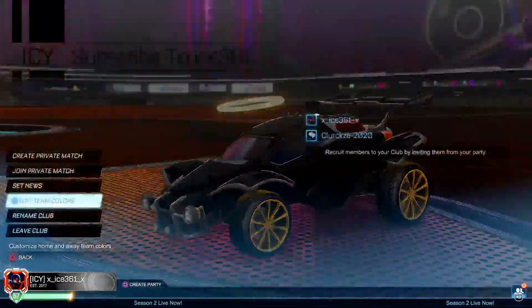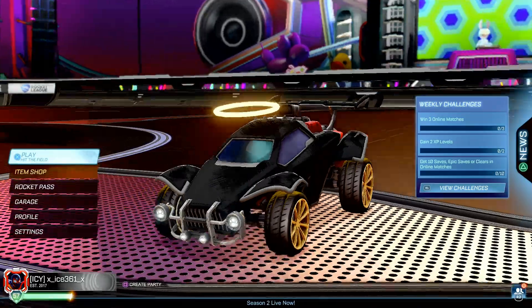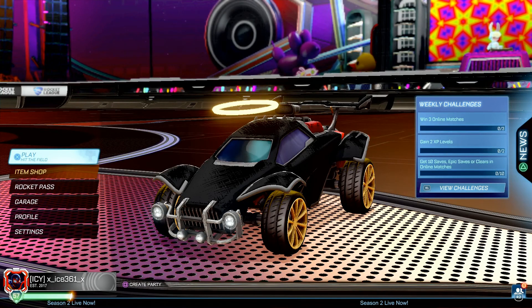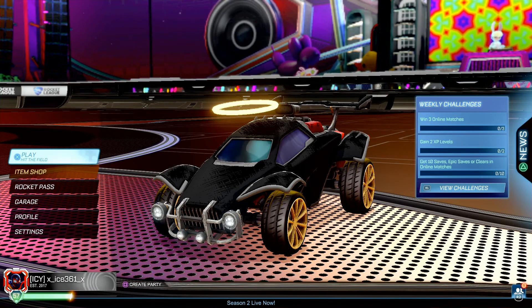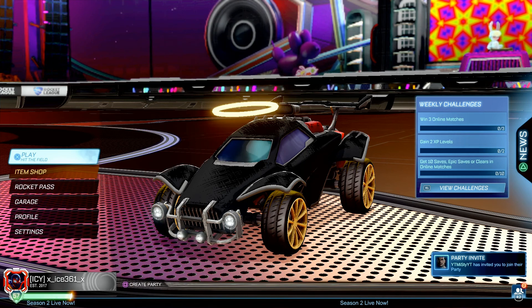That's pretty much the only way to get a fully blacked out car in Rocket League. This is also a glitch where it shows a fully blacked out car in a black arena right now — if I go into a ones game it won't be black. The closest you'll get is using the Fancy Formal decal, or joining a team.